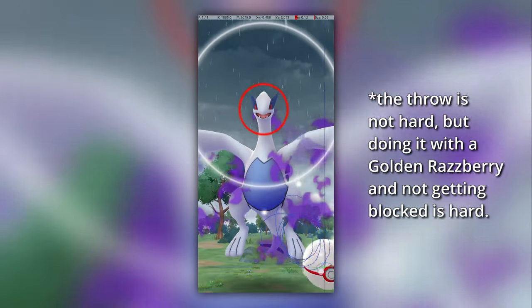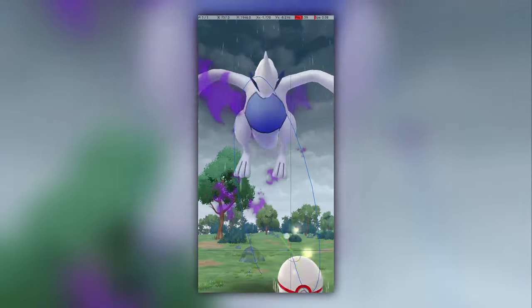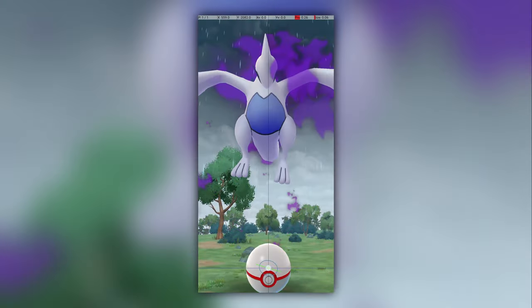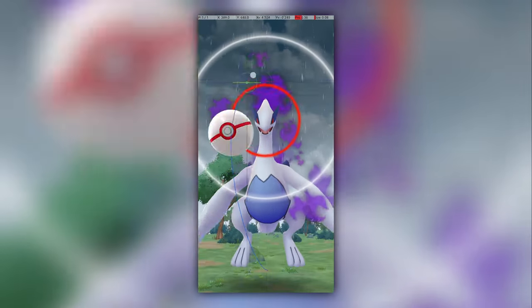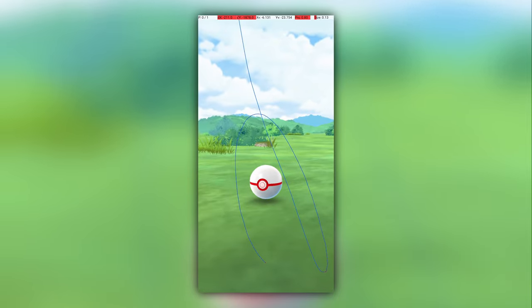This was a fairly unsatisfying video to make. The fact is that Shadow Lugia's excellent throw is uniquely difficult among all excellent throws in the game, due to a combination of a long attack, it being too high to hit while it's attacking, and its high attack frequency. Unlike every other Pokémon in the game, throwing while the Pokémon moves down is the technique I would recommend for the highest chance of an excellent throw with a Golden Raspberry. To see the rest of the excellent Pokédex, please hit like and subscribe.